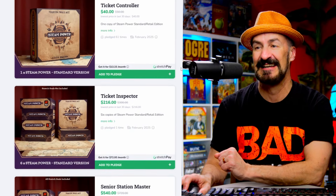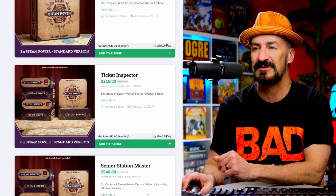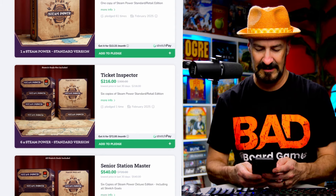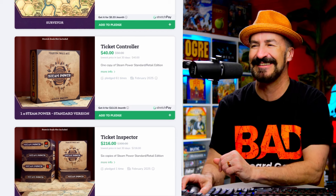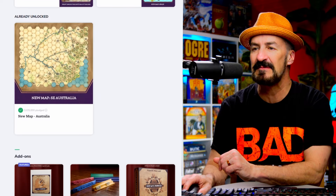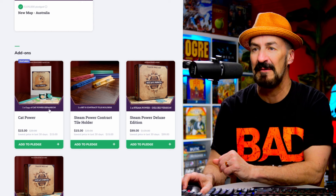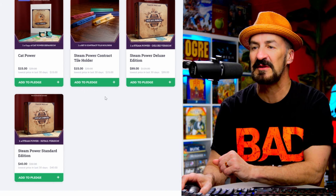If you and your friends want more, or if you're a retailer, you've got the $216 tier where you can get more than one, and the Senior Station Manager tier which is the deluxe. $216 divided by six is $36 — so it is a little bit cheaper, giving you a $4 savings if you can get a group of people to buy five. Not the greatest deal. They've got maps and add-on stuff. The Steam Power contract tile holder — if you want to pay $15 for a piece of plastic, that seems excessive. And they have Cat Power for the cat lovers, another $15, so you've got a couple of ways to spend $30 more on this.